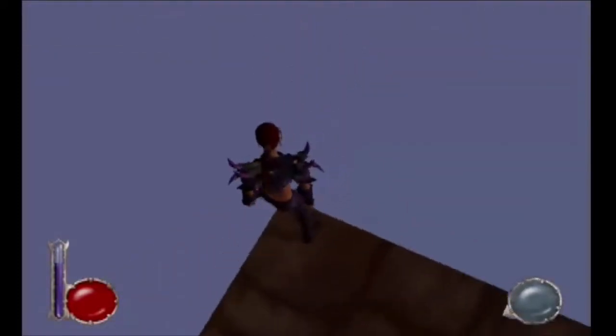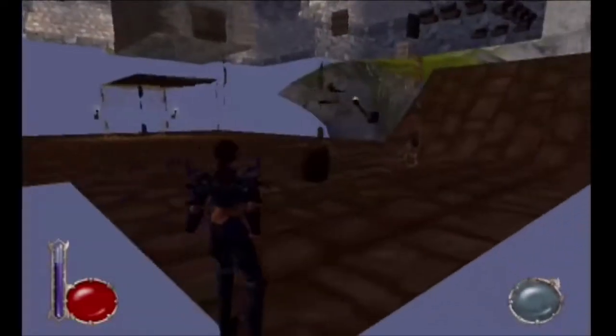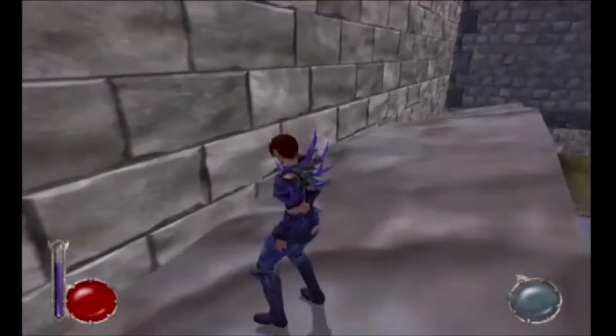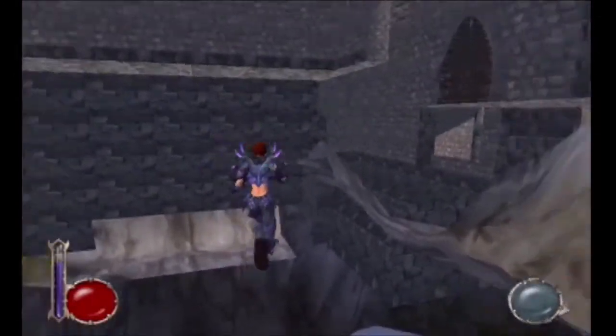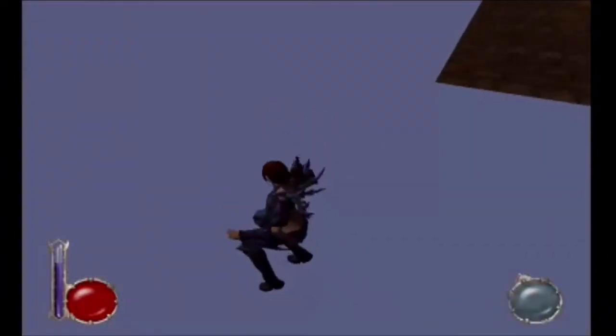Another thing we can do is pop around this corner — the wall to my right here. If I turn my camera to the right using the right stick, I can get Rin to basically slide on a slope. If we spam X and Triangle like we do with Arok on the balcony, we can pop Rin right up here and then simply walk forward to continue exploring the palace as normal.